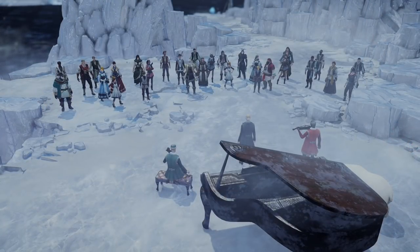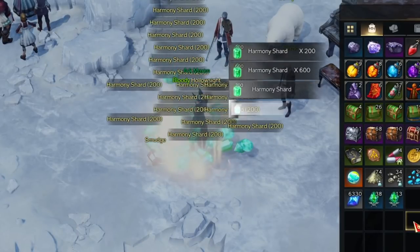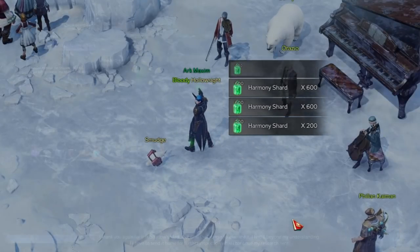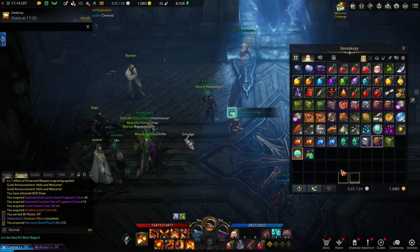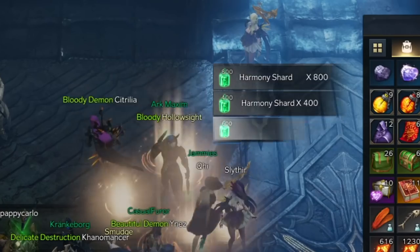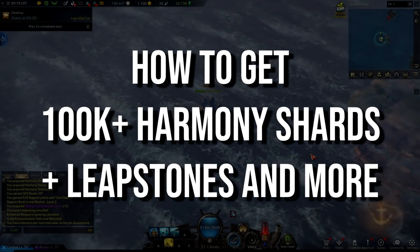The fastest and easiest source though are the Islands. I was able to gather just under 100,000 Harmony Shards and piles of Harmony Leap Stones in just a couple hours, alongside outrageous stacks of other upgrade materials like the Guardian and Destruction Shards. I went from item level 400 to 540 through all of that, and I've barely scratched the surface of how impactful this actually is. So drop everything you're doing and go do the Islands that I list in this video.